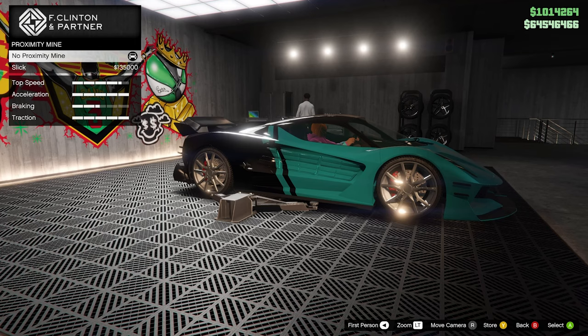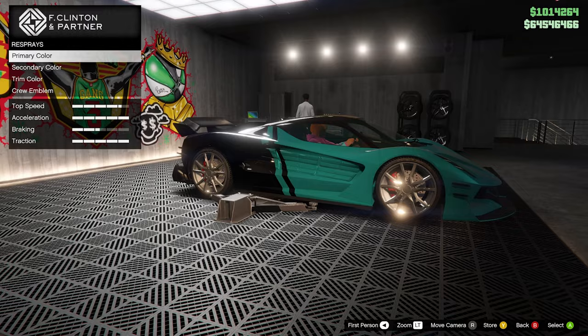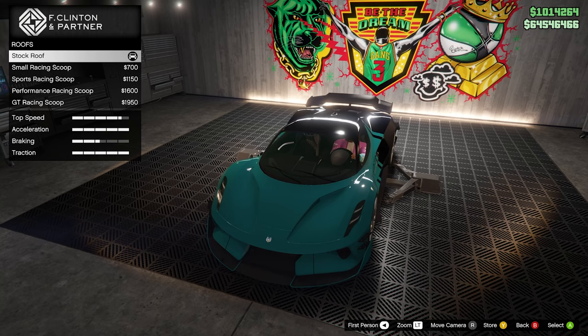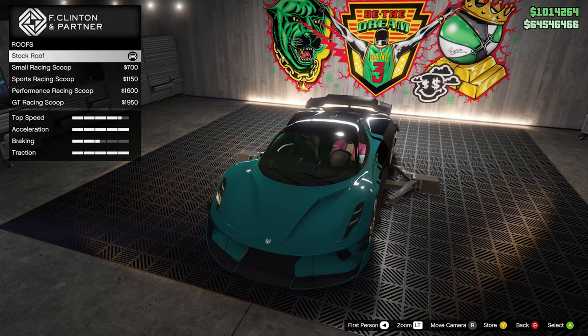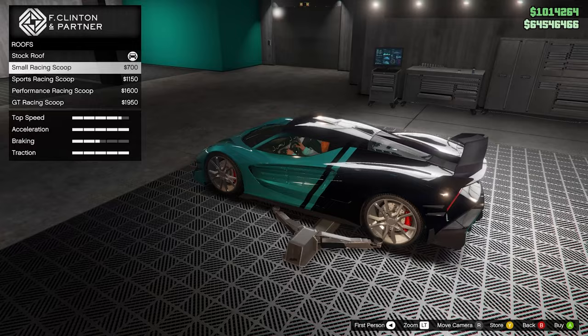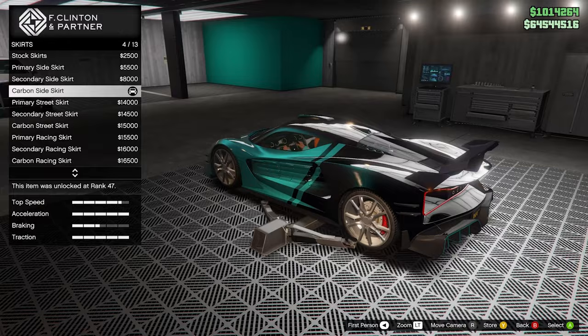I'm not going to put any proximity mines on it. Respray — we're going to do the paints at the auto shop because I haven't unlocked a lot of things there. For the roof — stock, small scoop, sport scoop, performance scoop, and GT scoop. We'll go GT. He already has carbon skirts on this thing.